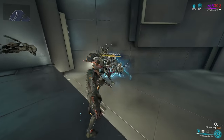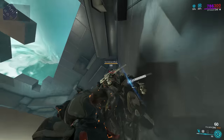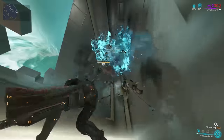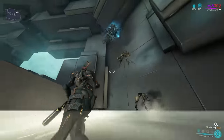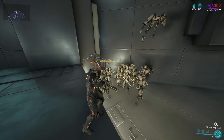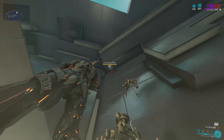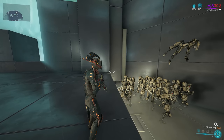If you do successfully impale an enemy, they'll be bound for the ability's duration and create a short-lived vortex strongly sucking in nearby enemies. This serves as an extremely powerful crowd control ability, grouping up enemies and temporarily rendering them helpless. As a special note, the vortex duration is unaffected by duration mods, allowing you to focus entirely on range for this.